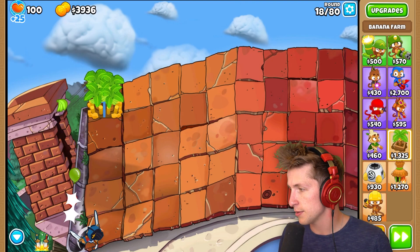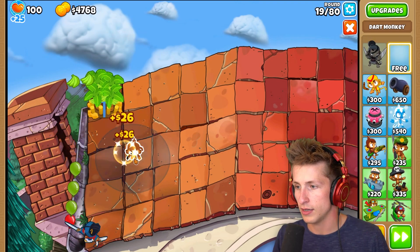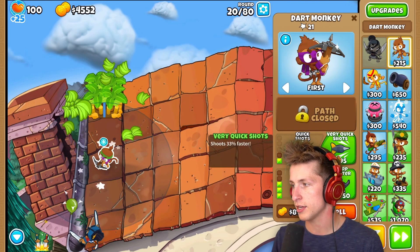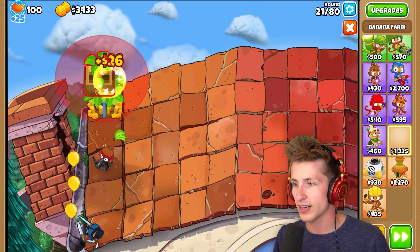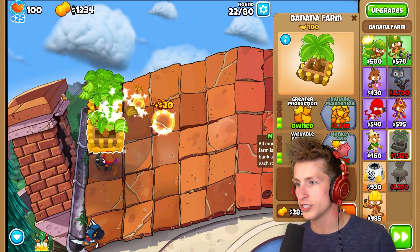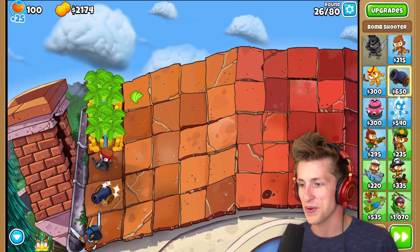I probably want to put down something that's going to help. I still have a free dart monkey, so I'm going to put my free dart monkey right here. I'm going to get crossbow because I think crossbow is going to be way better - sharpshooter. And then I have to go about making sure I collect all the bananas too. This banana farm, once it actually gets banana plantation, makes bananas really, really fast. So I'm going to put a bomb shooter on this path right here.